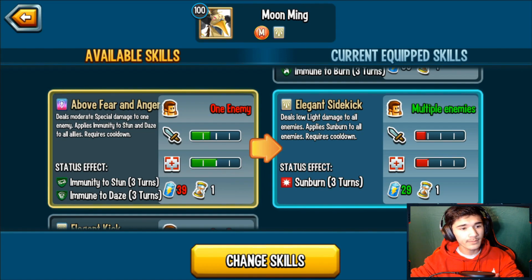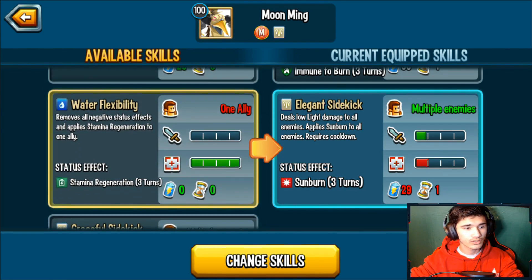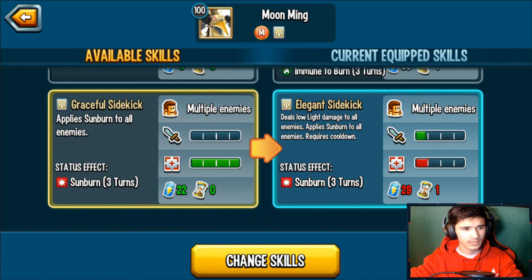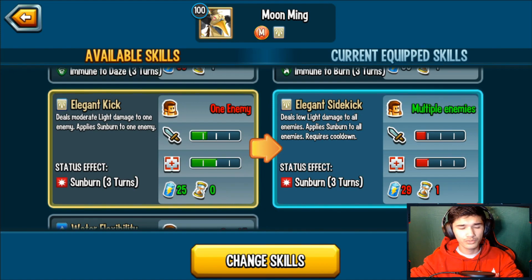For the last skill slot, one option is Above Fear and Anger, which deals moderate special damage to one enemy and applies immunity to stun and daze to all allies. Another option is a skill that removes all negative status effects and applies stamina regen — and since it's zero cooldown and zero stamina, it's a spammable skill. If enemies continuously apply negative effects, you can continuously cleanse that over and over.